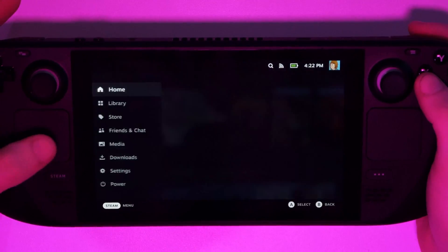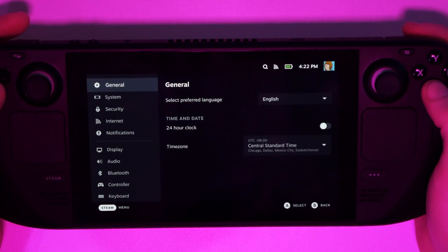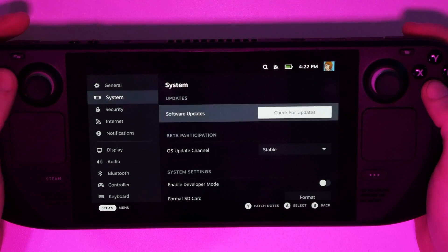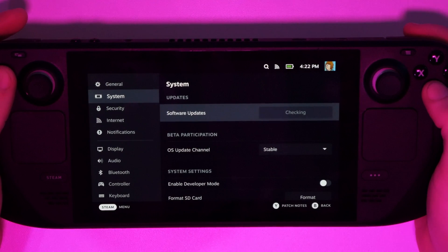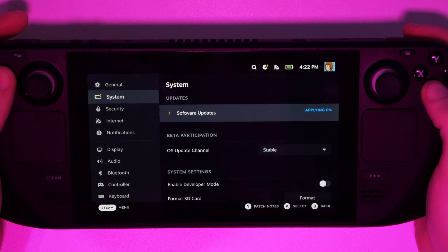There is a new Steam Deck client and OS update and I'm going to show you how to download it. We just go over to System, check for software updates, and there we go — Steam Deck client and OS update. You just hit Apply and it'll start downloading.